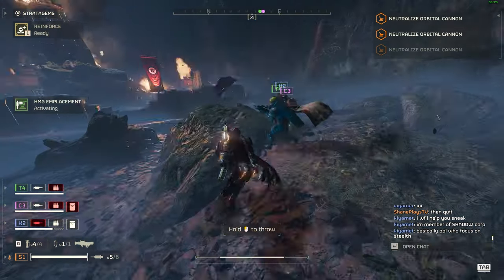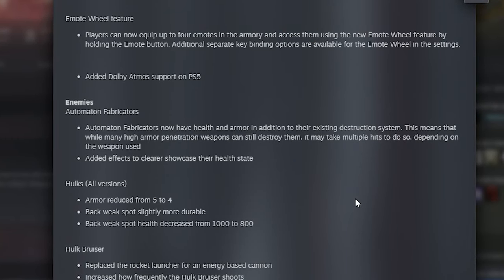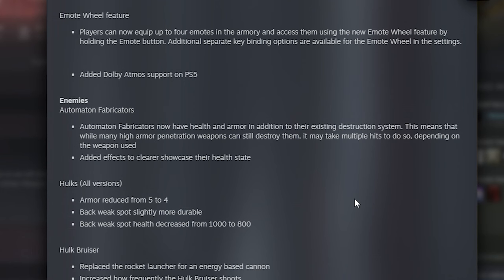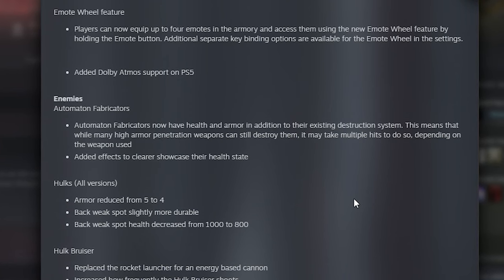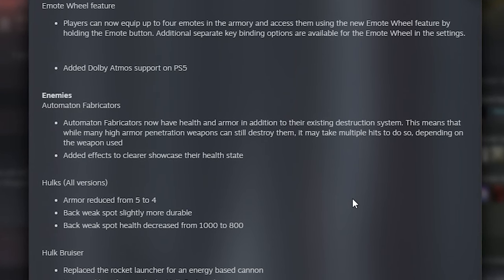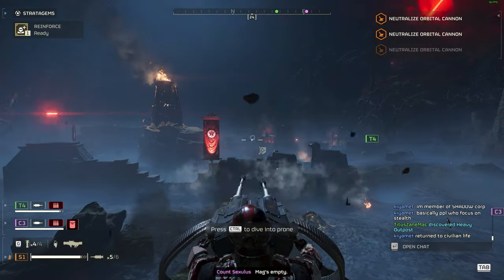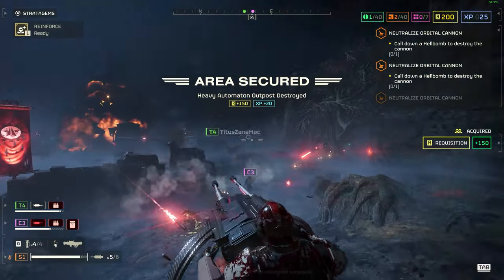The biggest news of this patch — Automaton fabricators now have health and armor in addition to their existing destruction system. Many high armor penetration weapons can still destroy them, but it may take multiple hits depending on the weapon used. Arrowhead is leaning more into fun than anything, and I know a lot of you want that. There will be more wiggle room, which also allows them to add more difficulties going forward.